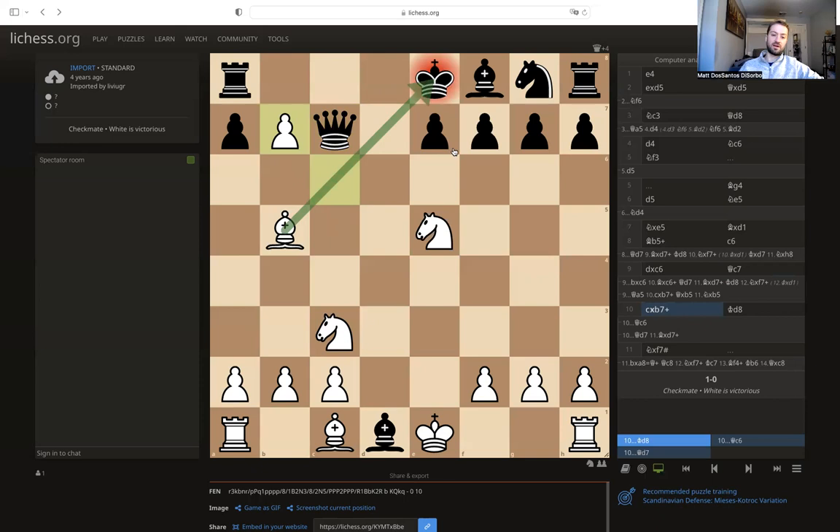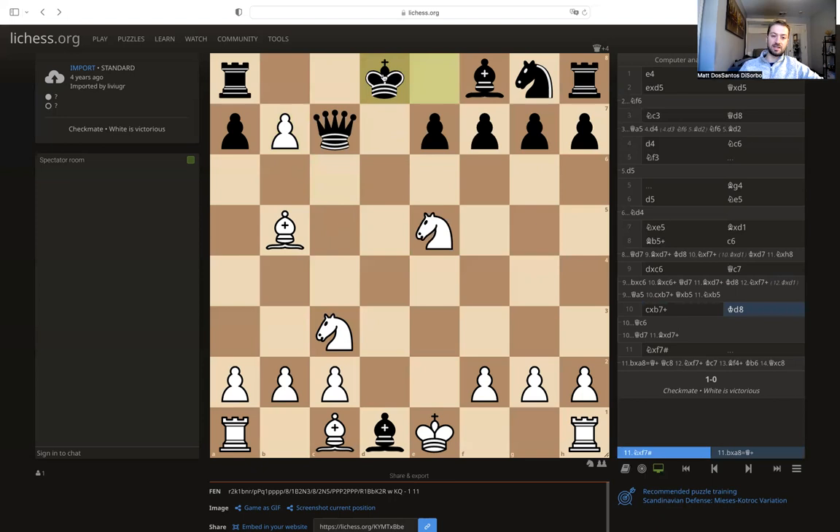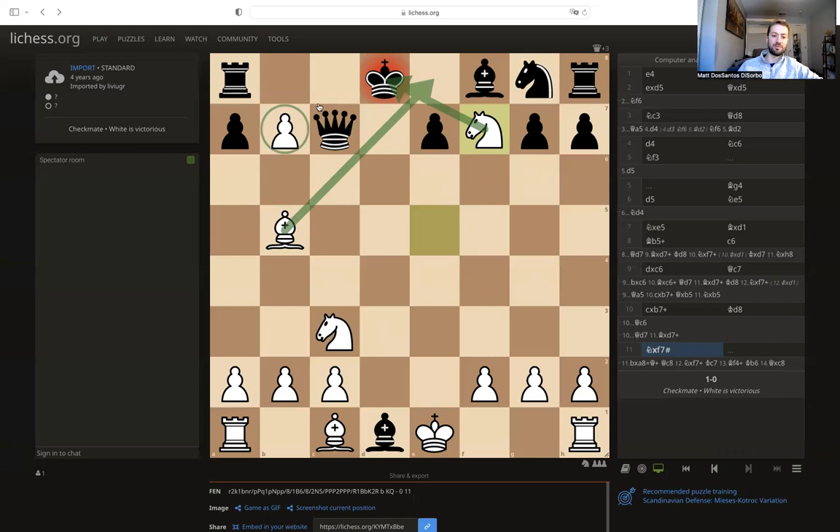You don't want to block with the queen because you're going to go into the same thing. Black evacuated the d8 square with his queen so his king could move there. But now it is quite simply all over because it is mate in one with knight to f7. The knight is checking the king, the bishop is slicing across, and the pawn, which has impressively marched all the way from d2, is protecting c8. The king has nowhere to go and the game is over.